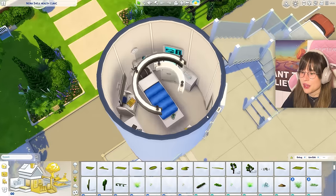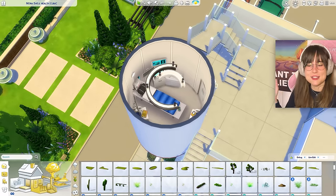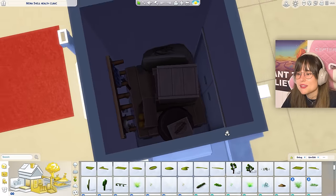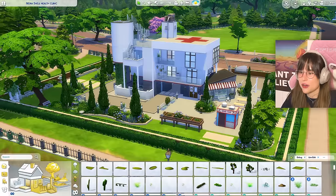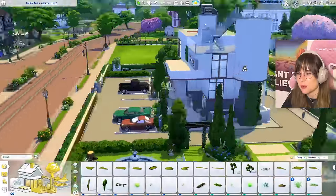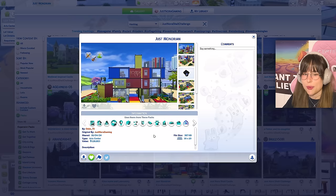A staircase leads to the roof where there's a patio and another operation room - maybe for emergency helicopter surgeries. There's also a utility closet with boxes. The exterior uses columns and platforms beautifully, fitting the health clinic theme perfectly. This build is so incredible - I am truly, utterly impressed.